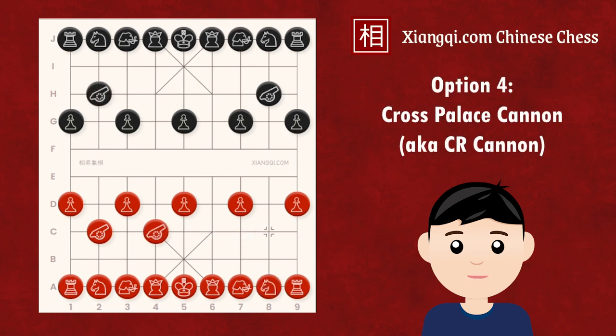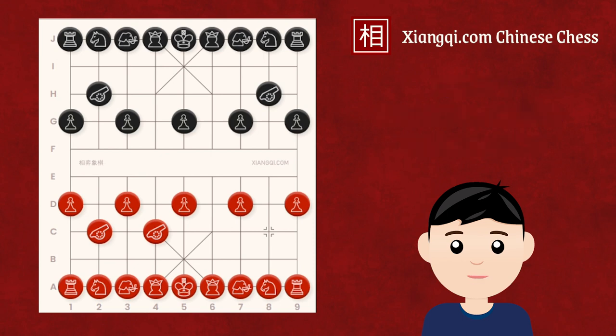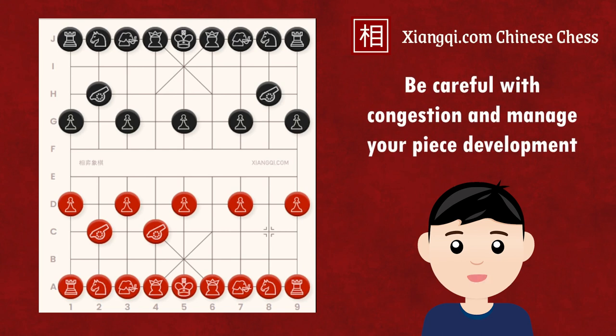The cross-pullet cannon (CR cannon) is also a quite common first move. It usually leads to a defensive system, as placing a central cannon after this move would require the player to make redundant moves, losing tempo. So the player would usually place a central elephant in the following moves. The strategy behind this move is to move the cannon to one side before moving up the central elephant, so the player could try to outnumber the opponent on that side. However, more pieces on the same side means the pieces would be more congested, sometimes leading to poor coordination if development is poorly managed.